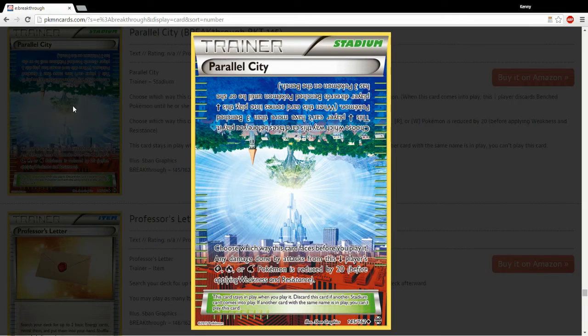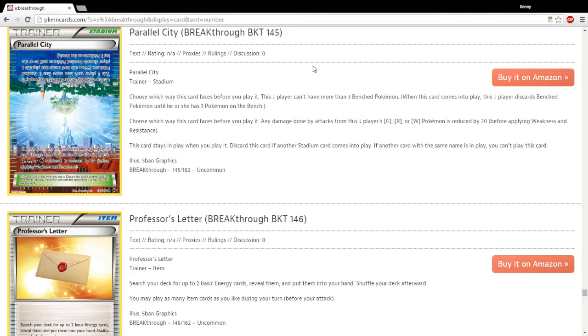Parallel City — this might be the most talked about card of any card in the set. As you can see, it's kind of a new mechanic where it has two effects and you have to choose which one you're doing. I'm not sure either of these effects are powerful enough, but maybe they are — I could definitely see this card seeing play. You're limiting your opponent to three benched Pokemon, which is pretty powerful, even if you don't get too much of an advantage from it. There are a lot of good stadiums out there right now, so I'm not sure how much play this will see, but definitely something to keep an eye on.